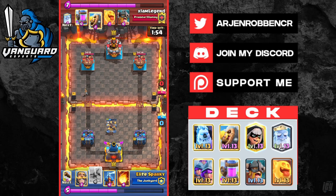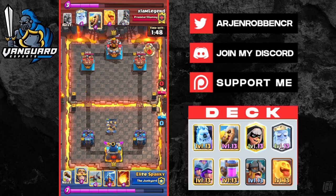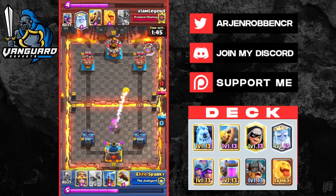The ebarbs are a very strong card right now and can be used both in defense and offense. You want to use the ebarbs to support your split lane push with the 3 Musketeers, as this applies a lot more pressure and forces your opponent to misplay or spend elixir that they didn't want to spend.